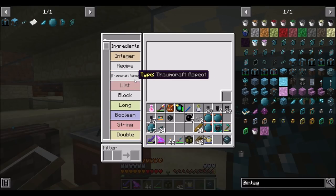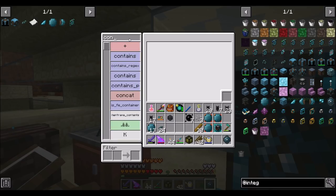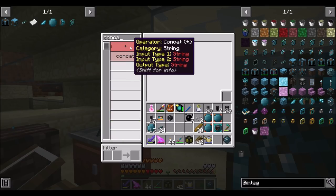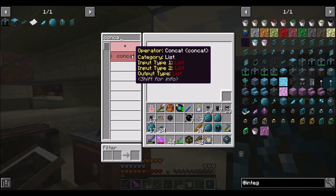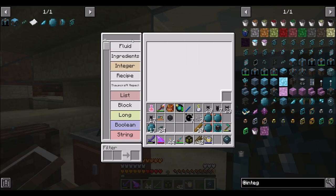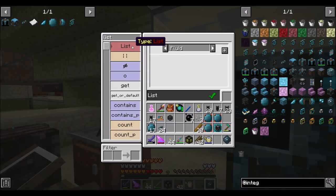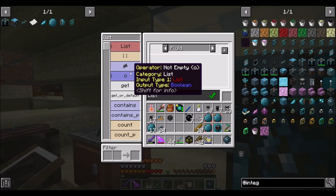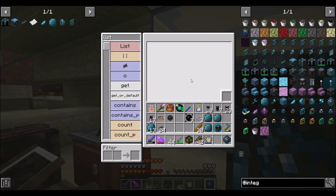Now what I could probably do is concatenate strings — type 1 string, type 2 string — or a list. Let's see if I can make a list. I think I can do this. I'm going to make a new list variable.